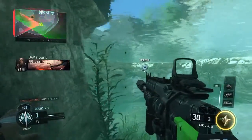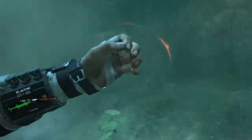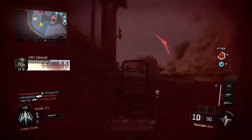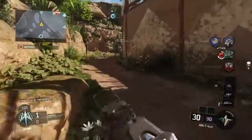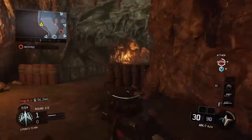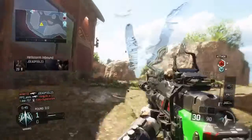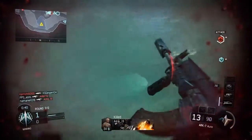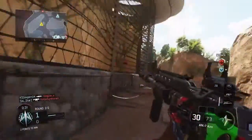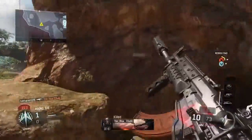UAV inbound. We're winning this fight. Hellstorm inbound. Hellstorm inbound. Time's running out — finish this. Friendly HC-XD inbound. The hostile robot has been disabled.